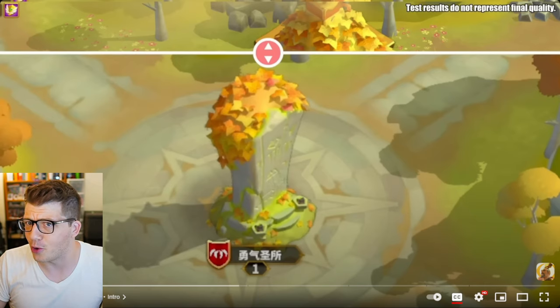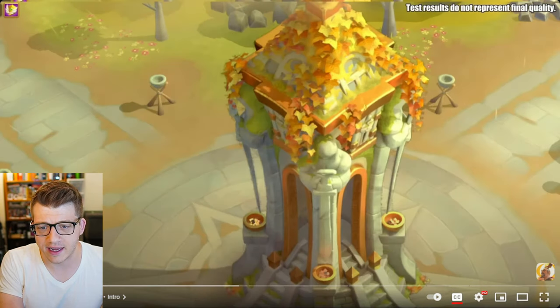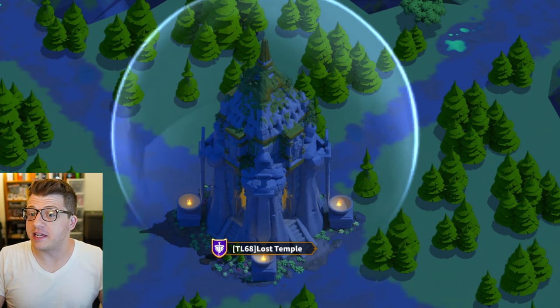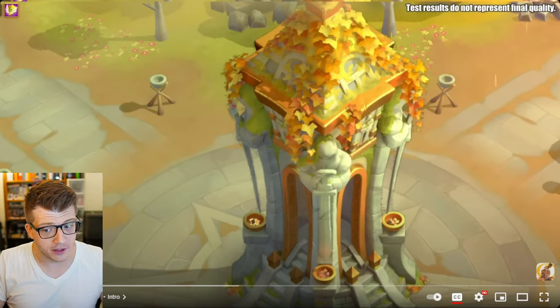First of all — what is this? My best guess is this is a holy site. Actually, hang on — this looks like an updated version of the lost temple at the center of the map, with autumn leaves and sunlight. I genuinely think this looks much better.